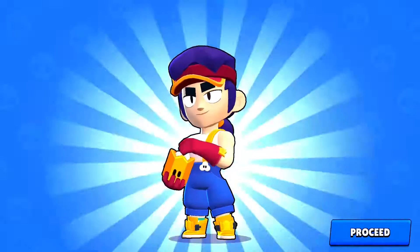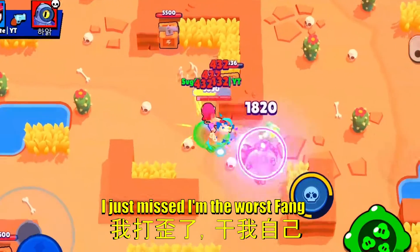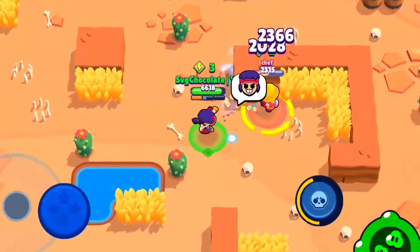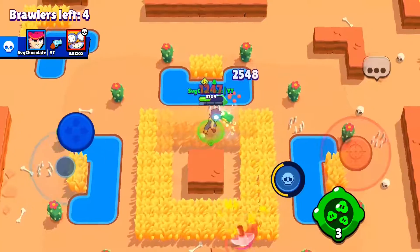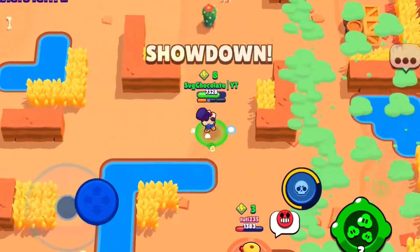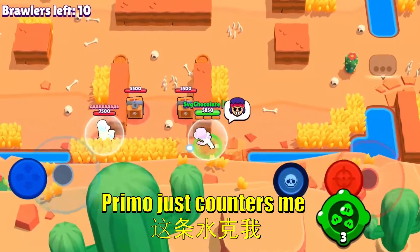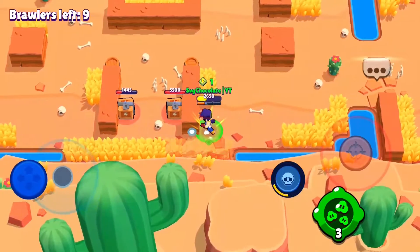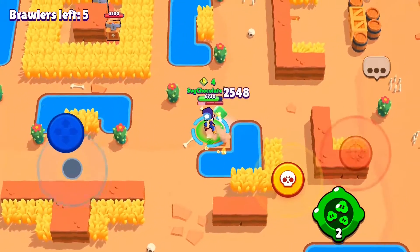Oh is that a double kill with the super? That's insane! Rico, you are gonna die — I just missed. I am the worst Fang player in the world. I'm just kicking people and throwing stinky shoes. Kill her with the freaking shoe — I missed, I'm so bad at this game! There's a Primo which just counters me so hard. Get out of here Primo!